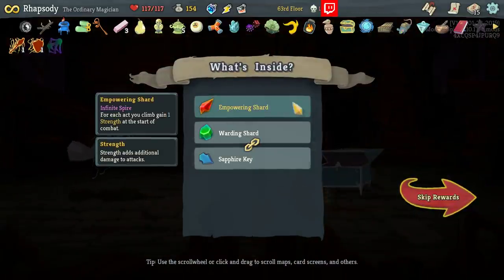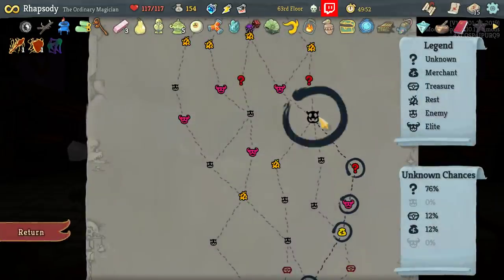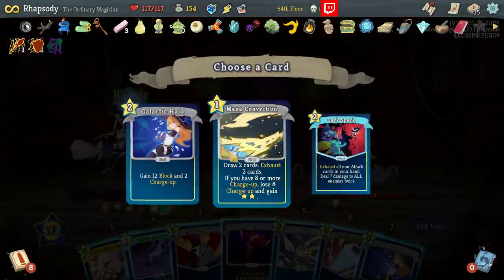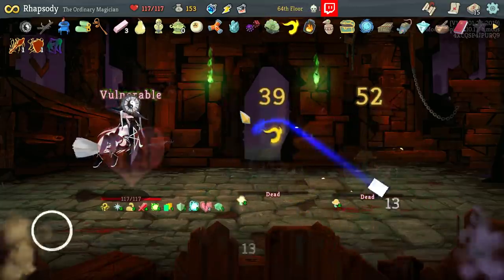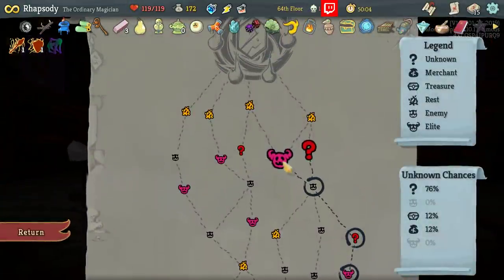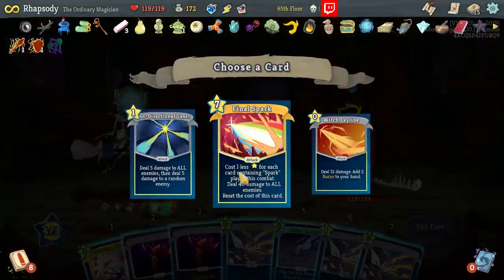Immediately get one — Empowering Shard: for each act you climb, gain one strength at the start of combat; and Warding Shard: for each act you climb, gain one dex at the start of combat. That's already going to be active for one strength and one dex every combat, but that's only going to get better. Those are relics that are effectively designed with endless in mind — great for us.